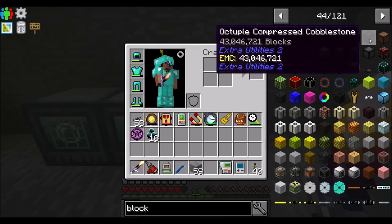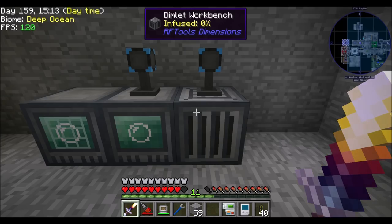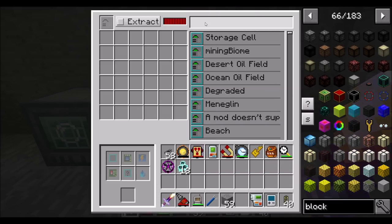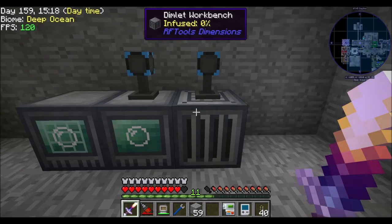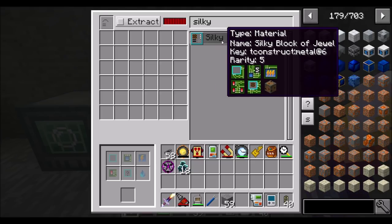Wouldn't it be awesome to have a dimension made out of octuple compressed cobblestone? I checked — sadly the answer is no, you cannot. But it would be cool. I don't see any compressed blocks as an option in here. So silky block of jewel is what it looks like. We're going to need a bunch of silky block jewels to get our material tuning.